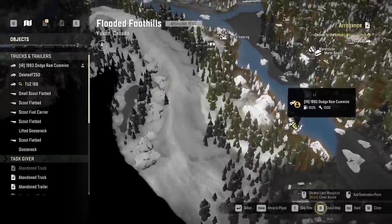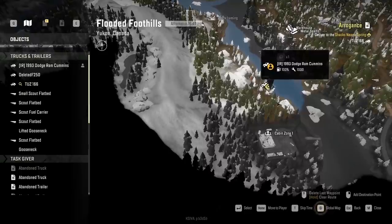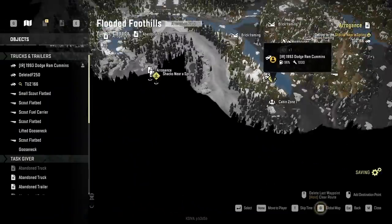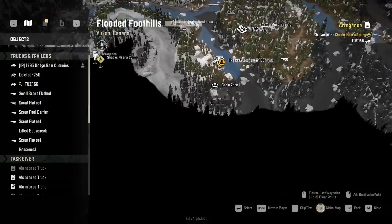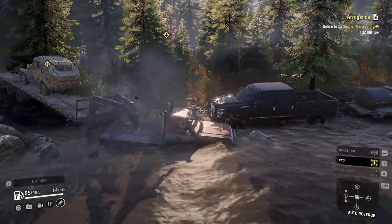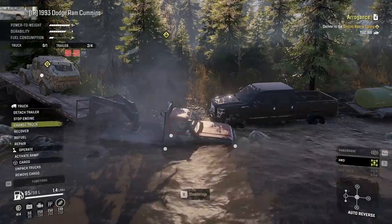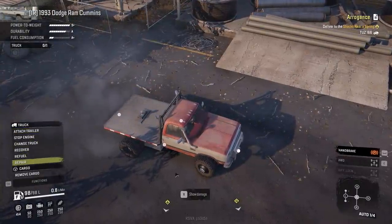Okay we're fueled up and we have to get to here. This shack's near spring - I'm gonna try to get to the cabin zone family and see what happens. I have a feeling it's gonna be a mess trying to get there because there's this giant mountain. I'm gonna abort the mission because with this mud and the Dodge it is tough getting through there. Since I can't take the trailer back with me I'll just leave the trailer here. I got my Cummins but at some point I need to go back and get the trailer.